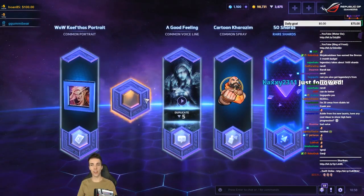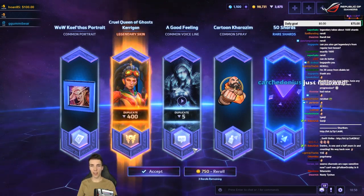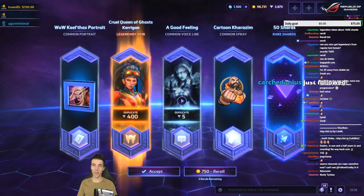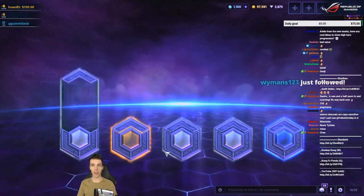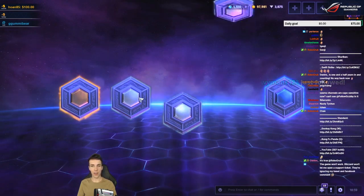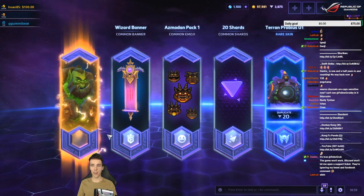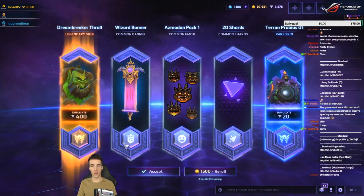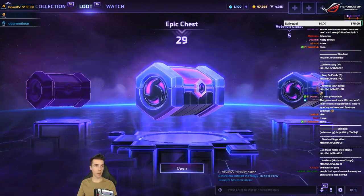50 shards — it's good. Legendary — okay, we can do better than that. 50 shards is good though, let's just give it one try since I already have that one anyway. Okay. Well I already had it — I'm not gonna re-roll again. Let's go back to the epics.